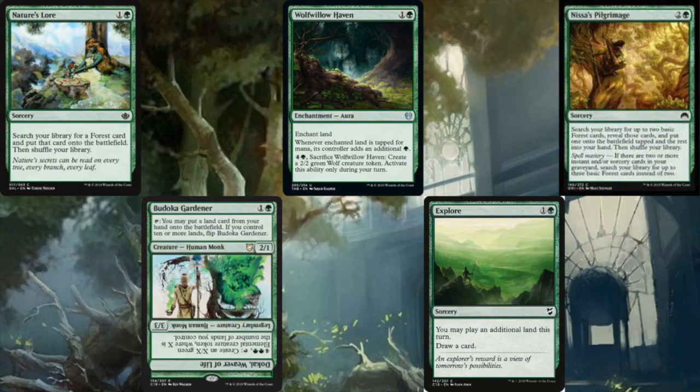Next up: Nature's Law, Bedoka Gardener, Wolf Willow's Haven, Explore, and Nissa's Pilgrimage. Nature's Law is like a Rampant Growth except the land comes in untapped — nice card on turn two, and lands are much harder to deal with than an artifact. Bedoka Gardener is a two-mana 2/1 that you can tap to put a land from your hand onto the battlefield. We run about 42 lands, so we may sometimes run out of lands in hand with Azusa, but if we control 10 or more lands, Bedoka flips into a free creature that can tap and pay six to create an X/X elemental where X is the number of lands we control — later in the game making 10/10s, 12/12s, even 15/15s every turn. An absolute bomb.